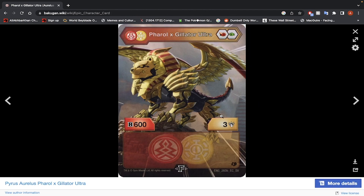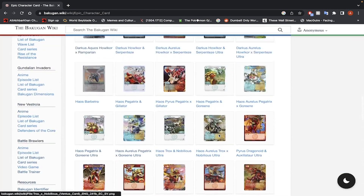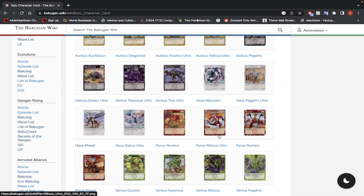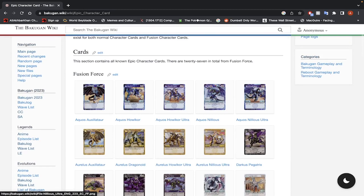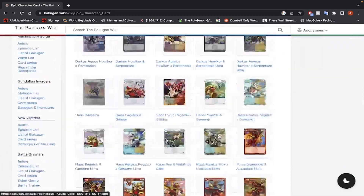And I guess that's it — that's the last one. So a lot of the epic character cards are not very good, but there are a lot of them that are good. I'm kind of split on these. And obviously some of these Bakugan probably have evolutions that we did not look at.